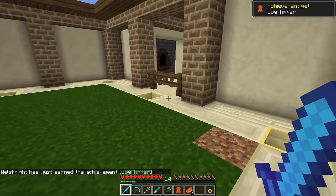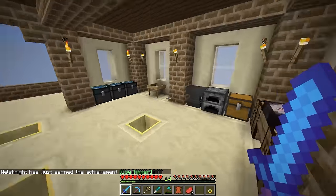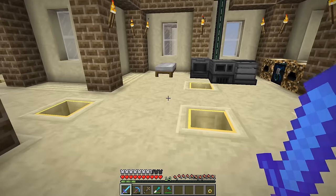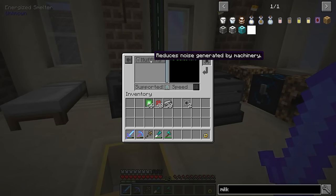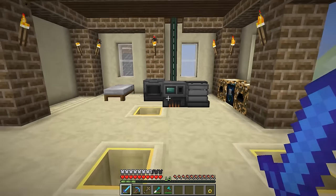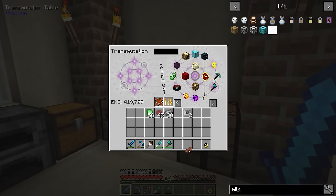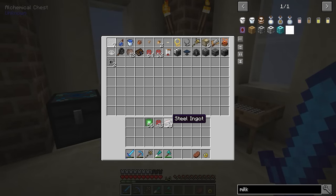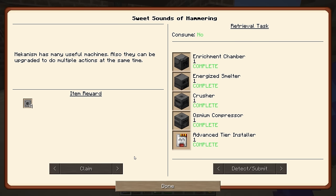Same goes for if I kill that cow to get steak and leather and all that - that gets me other things I can use. I just have to teach my table this stuff. We've now taught it leather and raw beef. We have our Energized Smelter over here - let's try this guy out. Even with the muffling upgrade it's that loud? Either way, we do have cooked steak - yet another thing I can eat without any real repercussions.